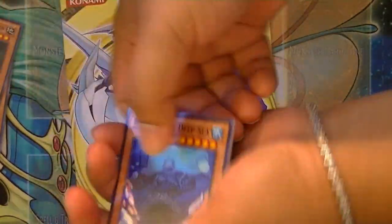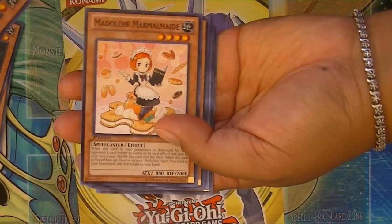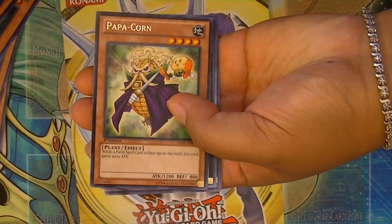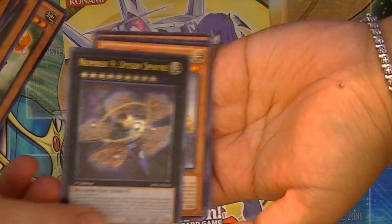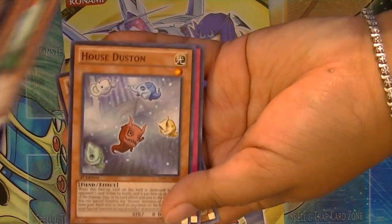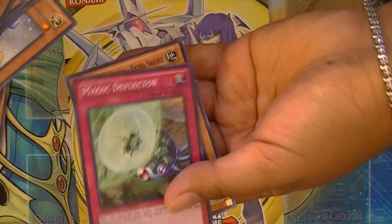Some of these packs are kind of tough to open. Let's see what you got here. Melodice — so cute. Looks like rare... looking holographic? Oh — ultimate rare now! Number Nine — ultra and ultimate Dyson Sphere! Very cool. It looks a little like old Dramas in a way.